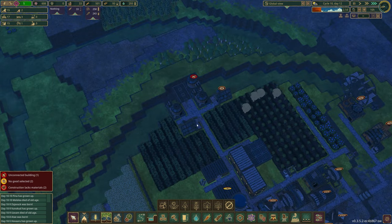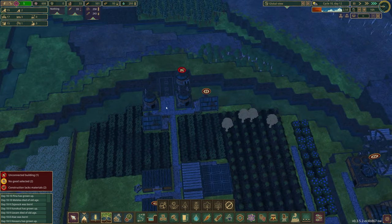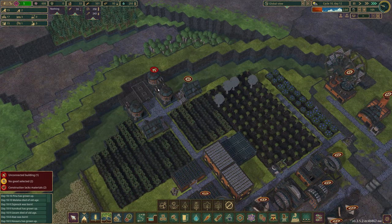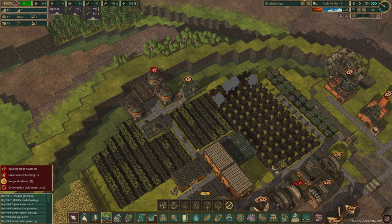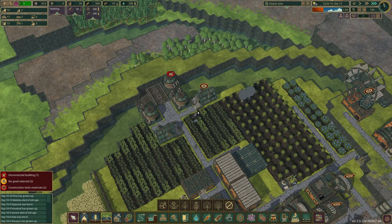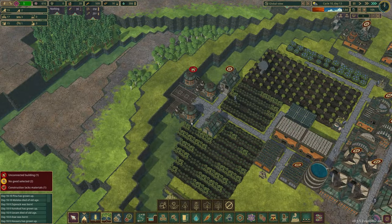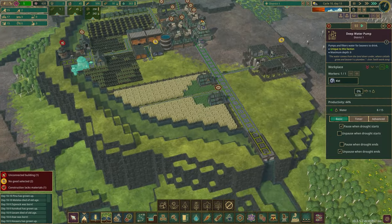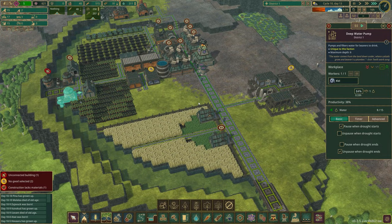The last bit we want to do today is expand with some extra water storage, which is right there. Once I clear up this area I may add some little design to it — it's not going to stay like that obviously. We also need to block this area off for another water pump down there.